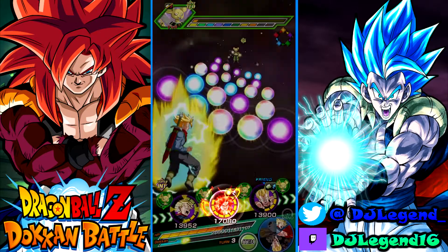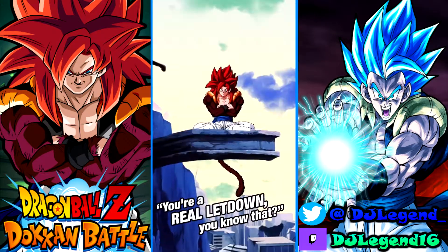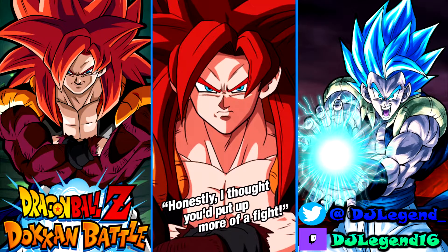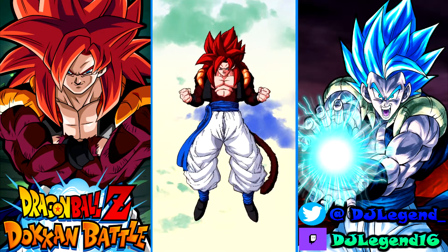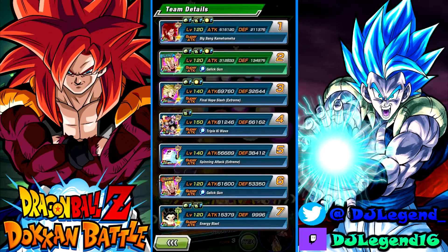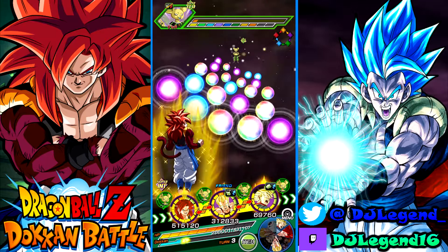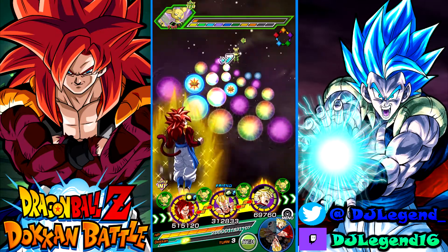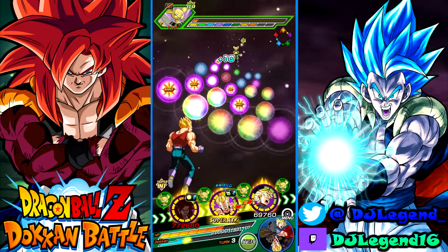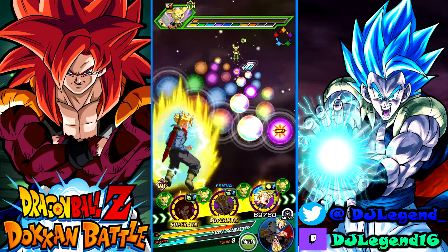Gojita's here — let's pop the active skill. You're a real letdown, you know that? I thought you'd put up more of a fight. All right — they've got the OSC playing, 211k defense. Trunks is back there with so many orbs on the field.